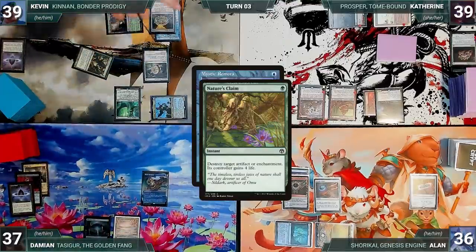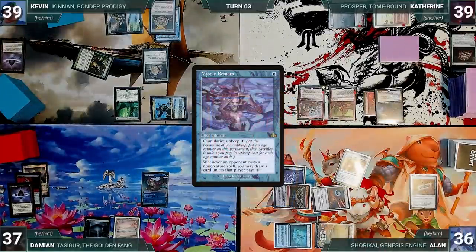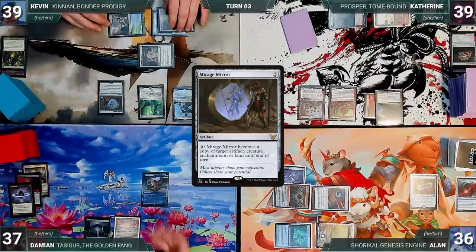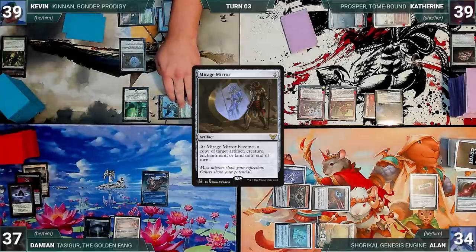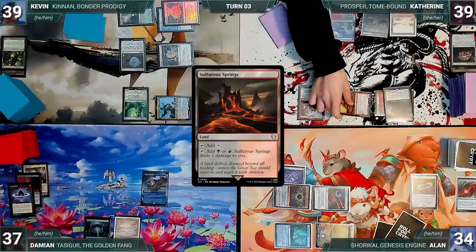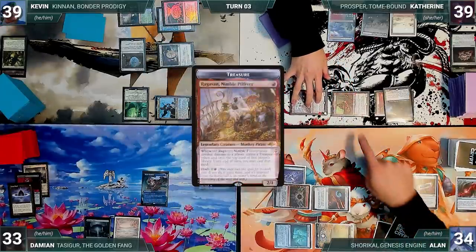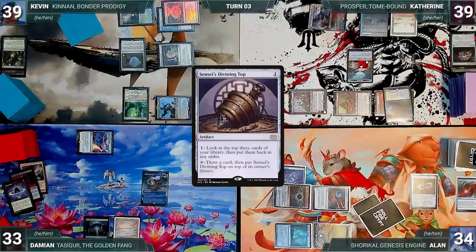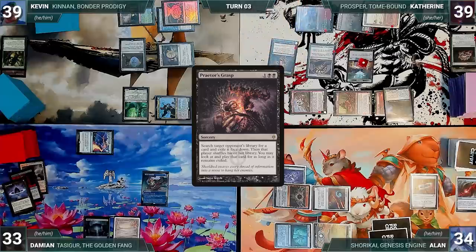Damien draws and casts Mystic Remora. In response, Kevin casts Nature's Claim targeting Cursed Totem. In response, Alan casts a Mana Drain countering Nature's Claim. Mystic Remora resolves and Damien ends his turn. Kevin draws and casts Mirage Mirror — Mystic Remora triggers and Damien draws. Kevin moves to combat, attacks Alan with Kenrith — Alan takes it. Katherine draws, plays Sulfurous Springs, moves to combat, and attacks Damien with Magda and Ragavan. Magda triggers creating a treasure. Damien takes the hit, Ragavan triggers, Katherine creates another treasure, and Damien exiles a Fierce Guardianship. In her second main phase, Katherine casts a Sensei's Divining Top — Remora triggers and Damien draws.